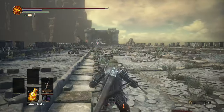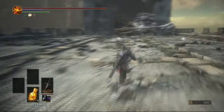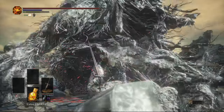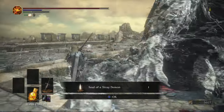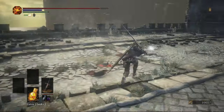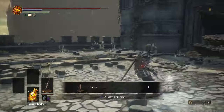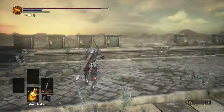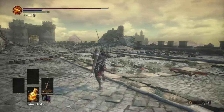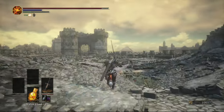We can hop back down - now we're technically where the Stray Demon is and we are on the other side of the gate. Go ahead and kill him. He isn't that hard - it's really easy to dodge, he does hit pretty hard and he does have a bit of health, but as long as you dodge him it should be fine. There's a load of items scattered about around here. Also we can come back here a lot later on and get Havel's armor, as I explained in a separate video.